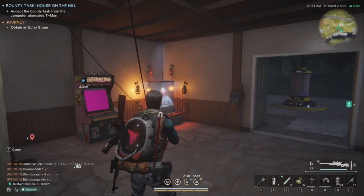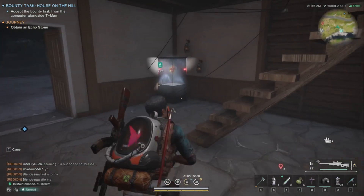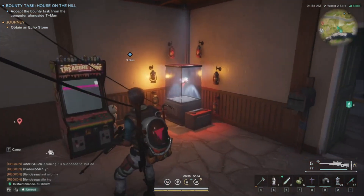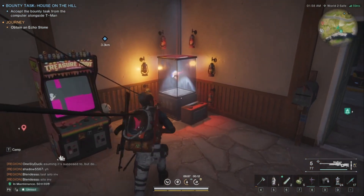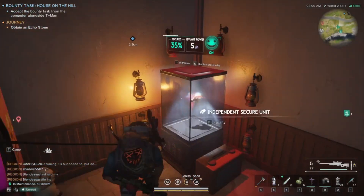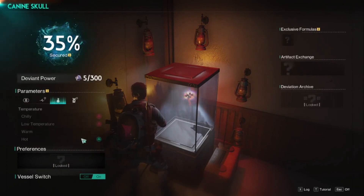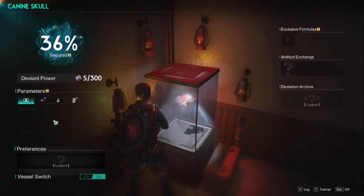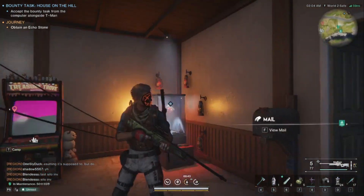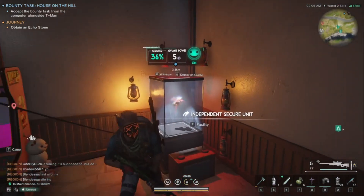I'm gonna do a little two-minute video real quick. I just got the canine skull and put it up and figured out how to make him happy. He likes red light, so put a red light above him. He likes to be hot, so I put a bunch of wall torches around him. I don't think you need this many, but I just put a bunch anyways. They're all bugged out right now.